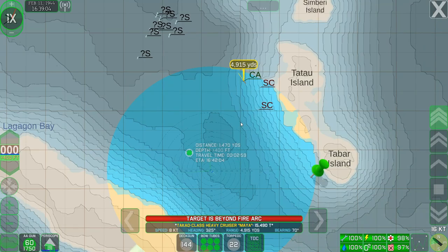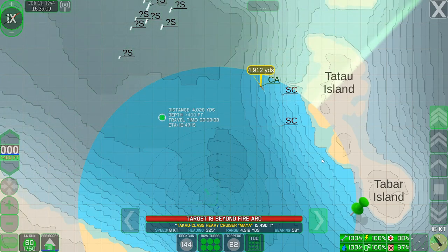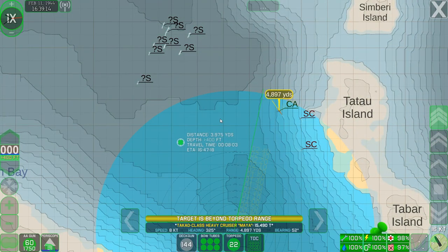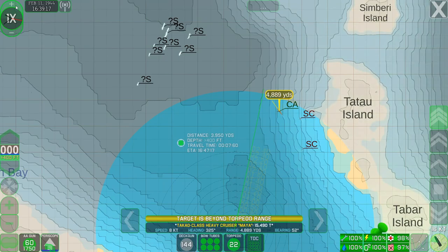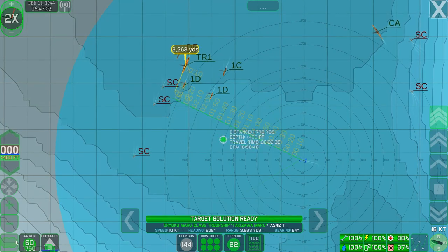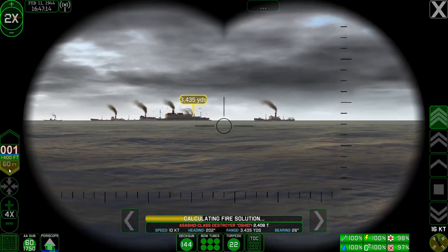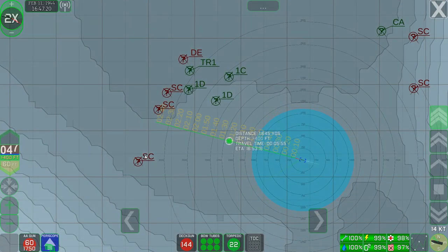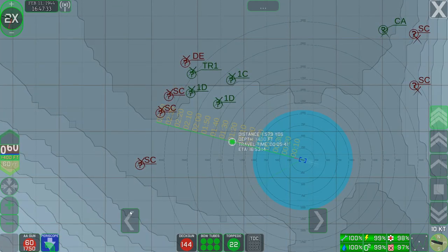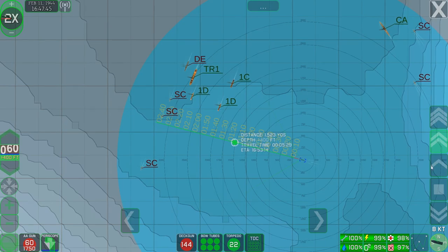Apparently we just happened to run into another convoy headed the opposite direction, which changes our plans a little. We can't make an end-around on the right because there's an island in the way. We have to decide: do we want to attack these guys or submerge and pass? One of the ships has been identified as a troop carrier — I don't think we can pass up the opportunity to sink it. The plan is we'll engage the troop carrier and one or two freighters from a distance, then as soon as our torpedoes impact, we'll change course on the surface at high speed and head straight for the cruiser.